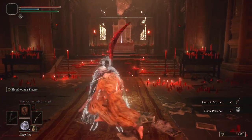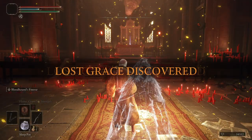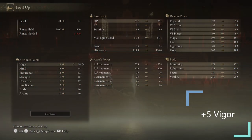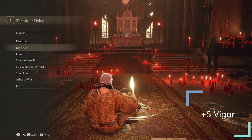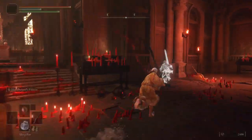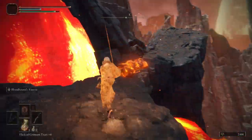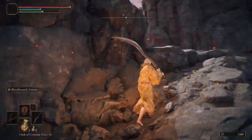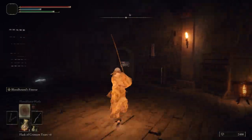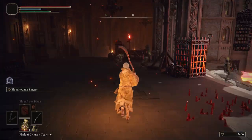The Godskin Noble is destroyed. Rest at the grace and spend the runes — I put five into Vigor and I suggest you do the same, trying to get Vigor to 30 before spending in other stats. Take the lift up deeper into Volcano Manor. I will slow it down once we get to the part right before the Somber Stone 7 and the Dagger Talisman.